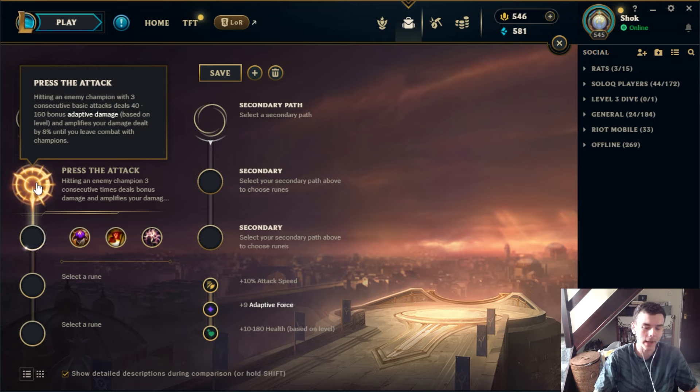First off we have PTA. PTA is a rune taken on champs that have a very easy time proccing it. You can think of a champion like Lucian with the double hits. Axe Chant is another one where you can proc PTA very easily and it ends up amping your damage a lot. PTA can also be used on some champs that just don't really have a good rune or have situational runes.